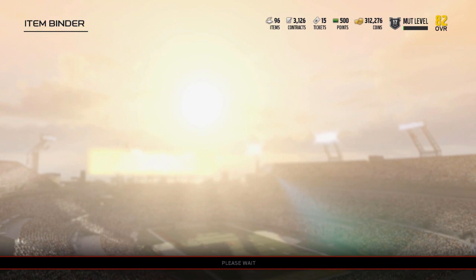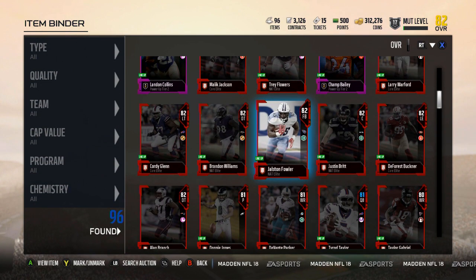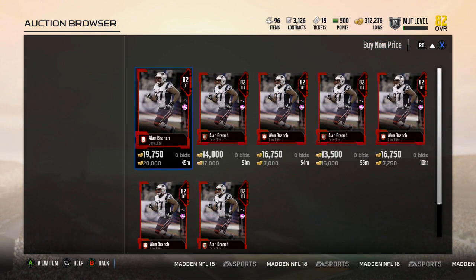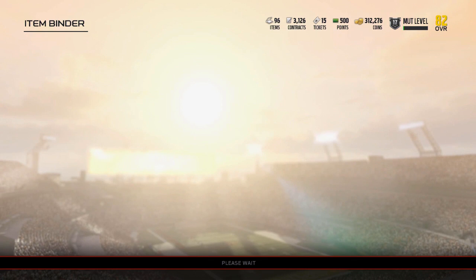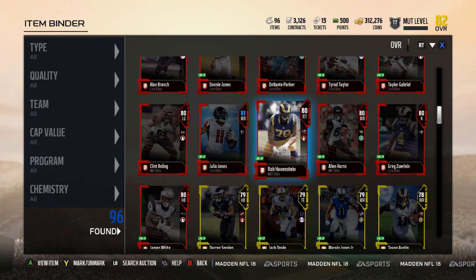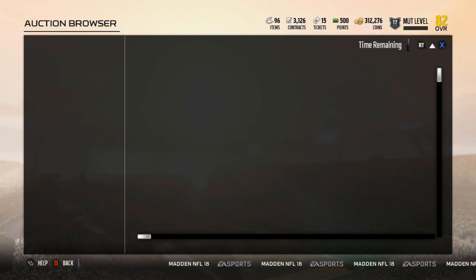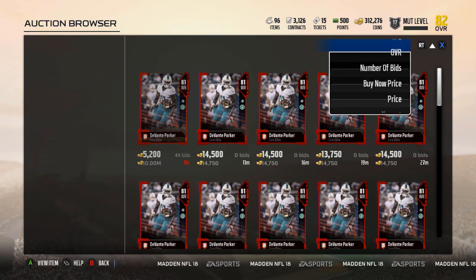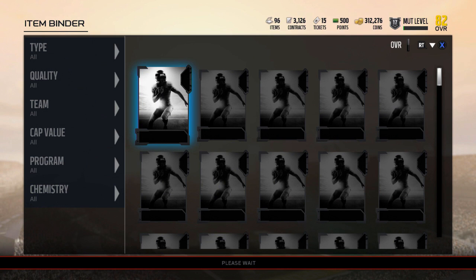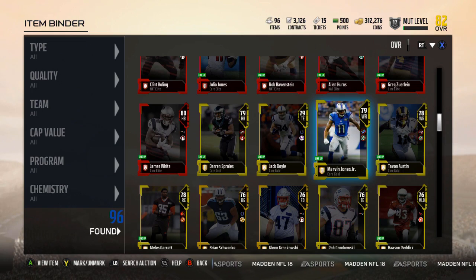Malik Jackson is 20k. How much is my boy Alan Branch? I would love to keep Alan Branch, so I hope he's a lot cheaper. He is cheaper, so Malik Jackson is out. Let's check Devontae Parker's price — he was the elite we pulled. Devontae Parker going for a cool 9k. I'm going to keep him for that price. He's definitely joining the squad, going opposite of Julio.